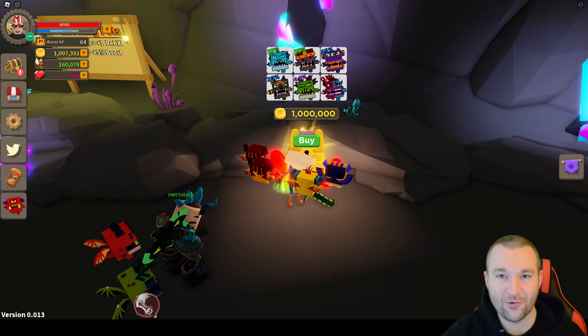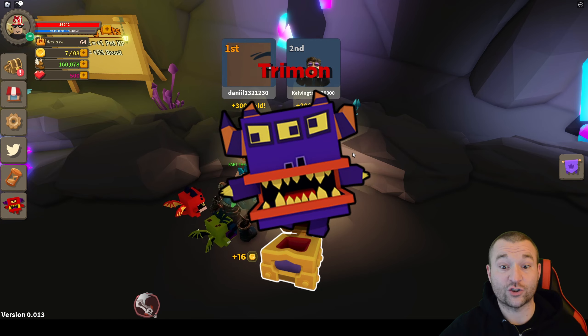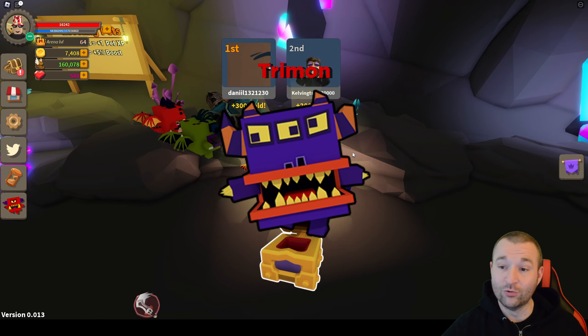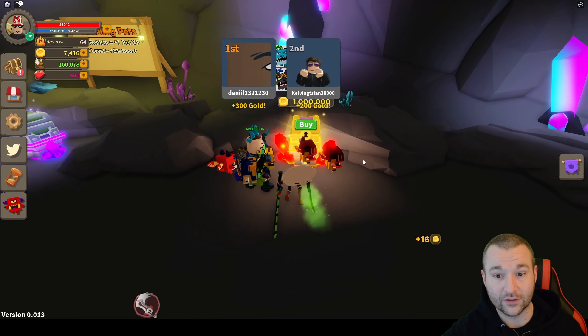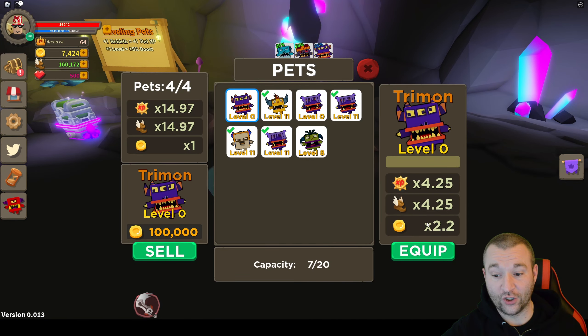Back to noob status, but that's okay. So here it is — this is for all the viewers right here. Give me a good one, man. If it's Frost, it'll still be okay. Let's go! Oh — it's Triman! Dude, Triman! Two times two multiplier on the gold. That's really good.